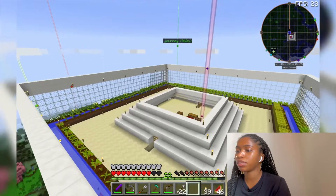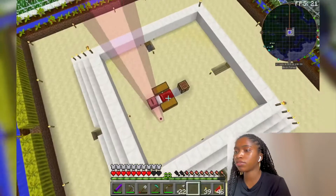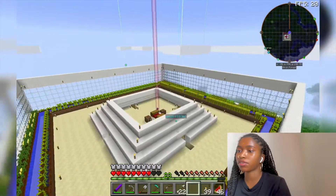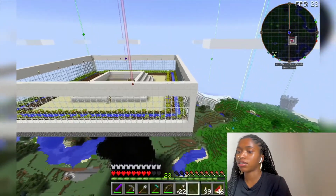This is the top view basically — this is how it looks from the top. Everything is symmetrical and even. Got torches everywhere of course, don't want those mobs to be spawning in. This is what it looks like from a distance.